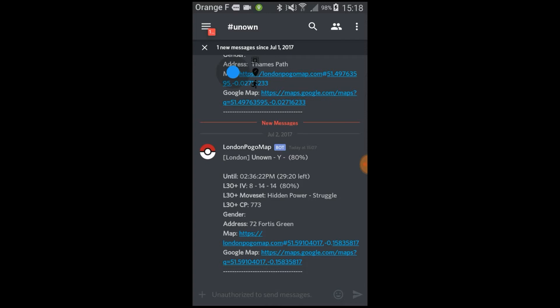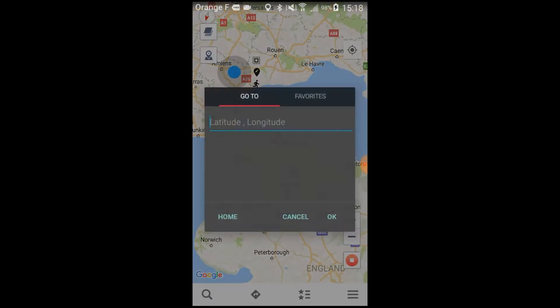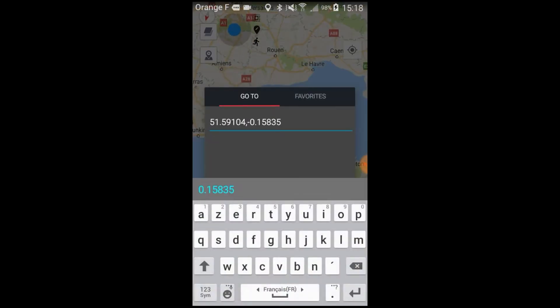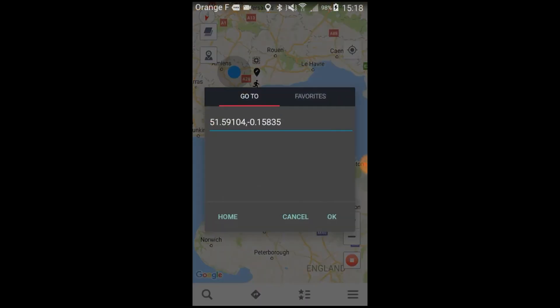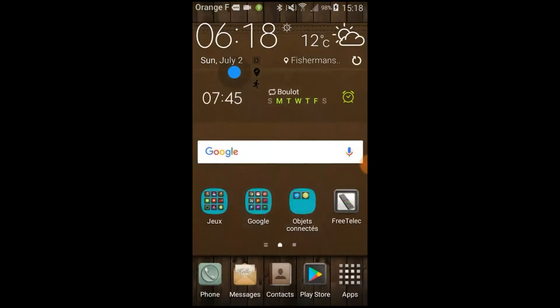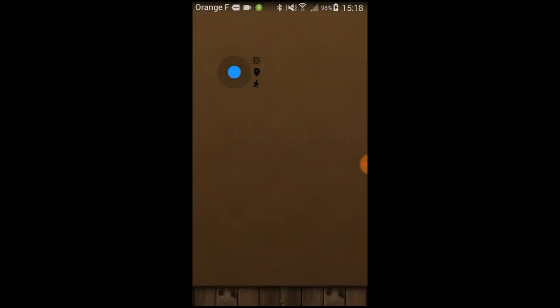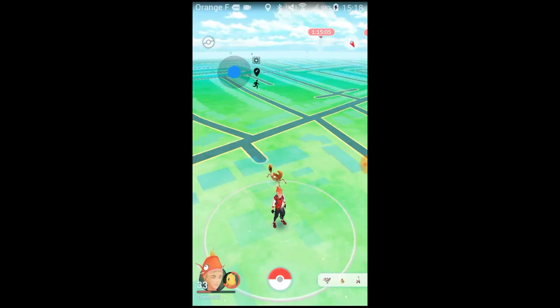So today I'm going to do this — I can teleport first to the good coordinates. So this is the good one, in London, but just before I was elsewhere. So now I have to wait 2 hours. The technique is: first you open the game, but if I'm trying to catch the Unown right now, it will flee.